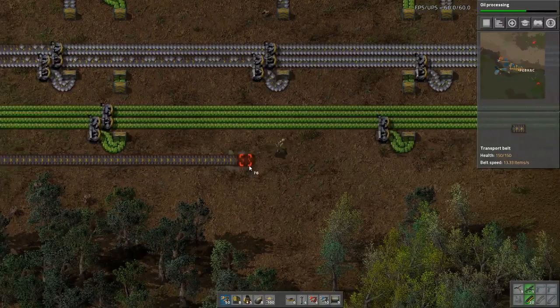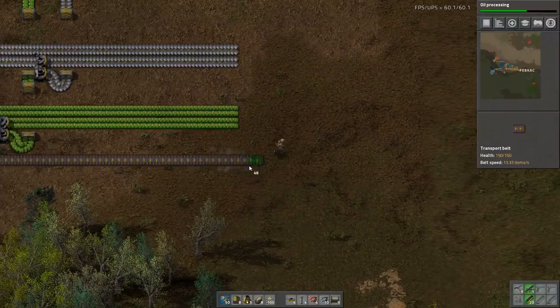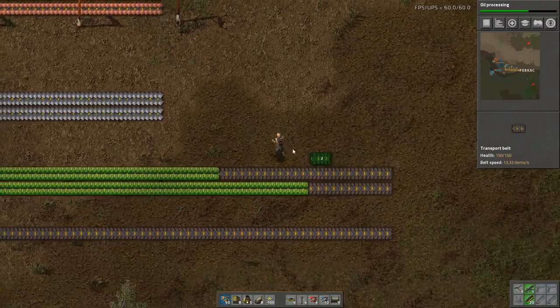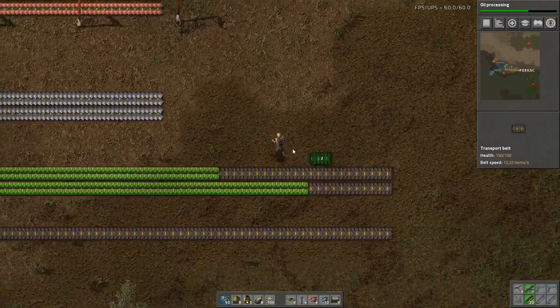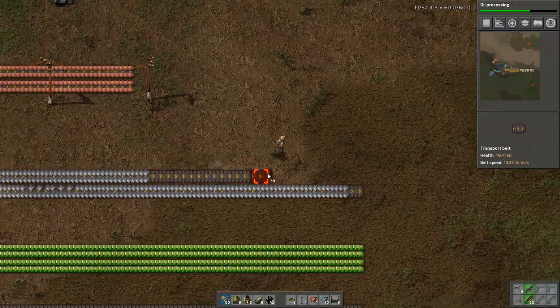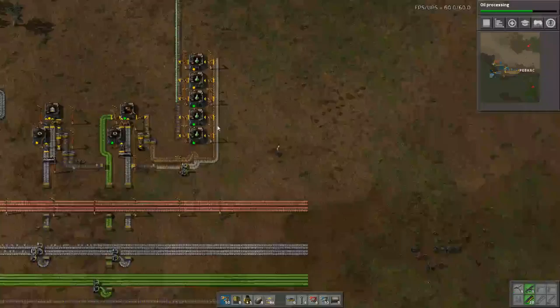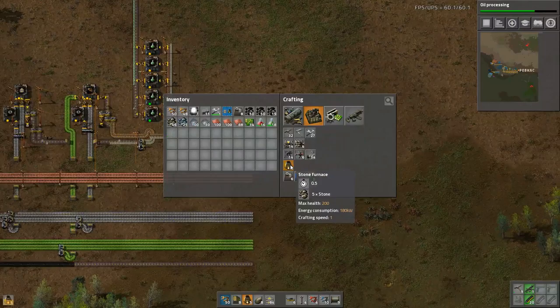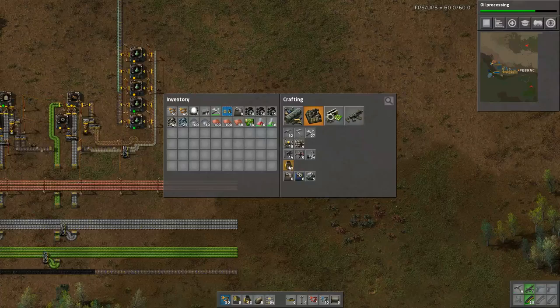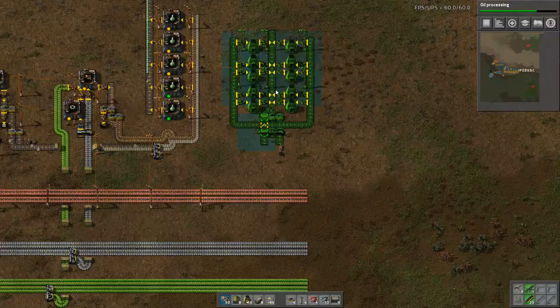So here we will have coal running into the main bus. Let's go out of the pit — we will need plenty more, as a matter of fact. Right, let's now see — steel. We have a blueprint for this, we are going to alter it slightly by the looks of it.